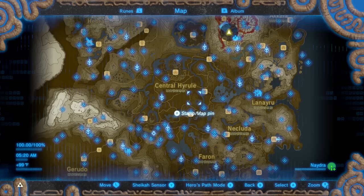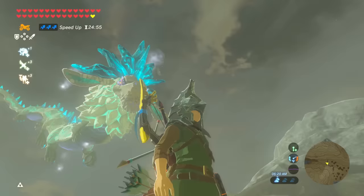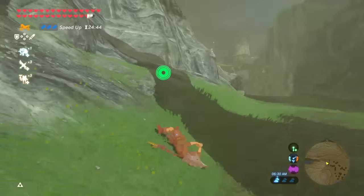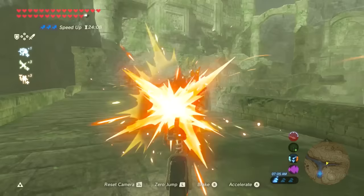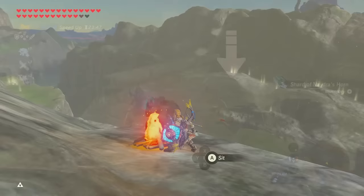Now for farming Nadra parts. Like most people know, the best place to farm Nadra parts is by the Lanayru Road East Gate. But the biggest problem with this method is that when you shoot Nadra, the parts will fly all the way down the promenade. So if you want to get the part, you'd have to travel all the way over there, probably defeat some enemies, climb up if it goes in the water, then head all the way back and repeat. That's the most annoying part.